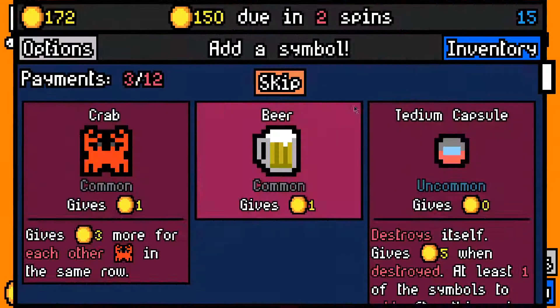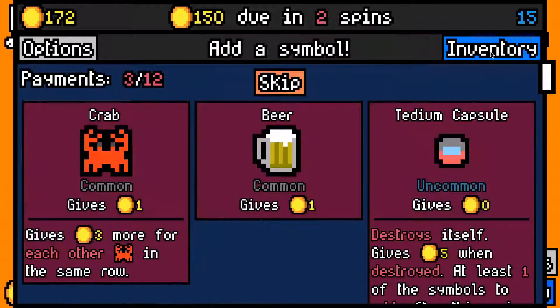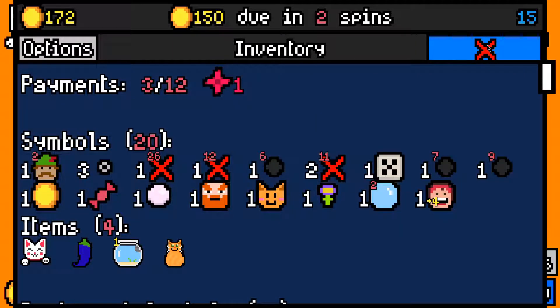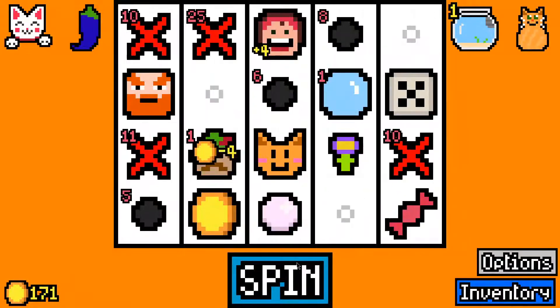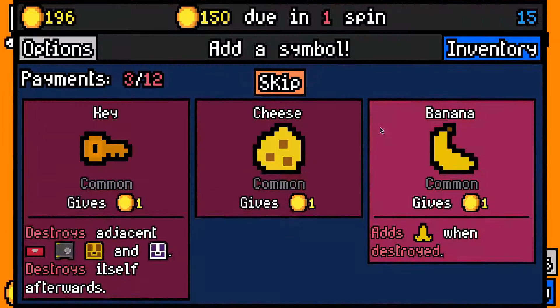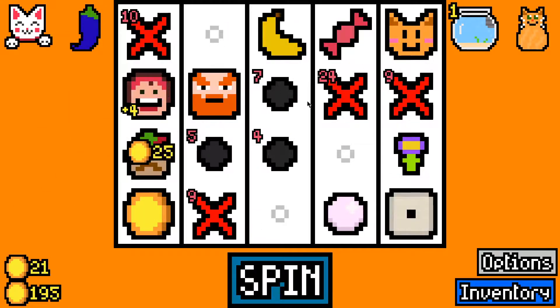We'll make the next rent payment and that'll tide us over long enough for the diamonds to start coming in. With Mrs. Fruit and Robin Hood we should have no problem scaling from now on. What do I want from this tedium capsule — something to feed Mrs. Fruit? It's also worth five coins so it's almost as good as a beer, and it might be better late game. I'll take one banana to feed to Mrs. Fruit — we have a lot of empty spaces.